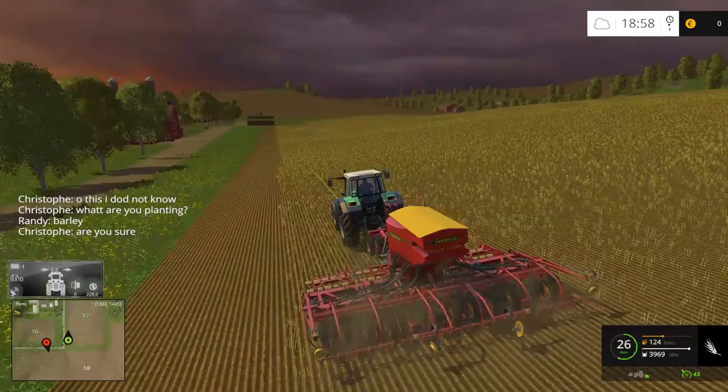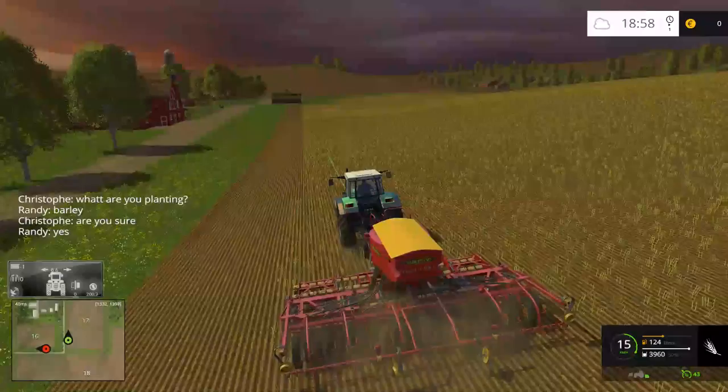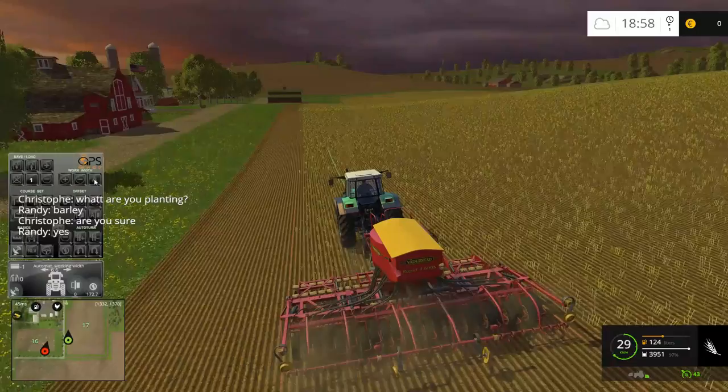It looks like my GPS mod is lying to me about the width of my planter. I rather thought it was — it says it's 6.6. I tried to re-calculate and it still says 6.6. Whatever.